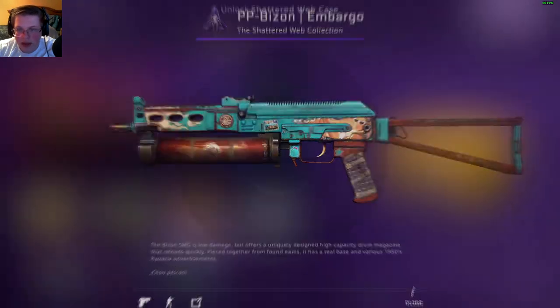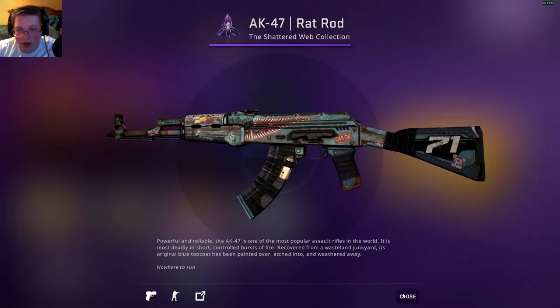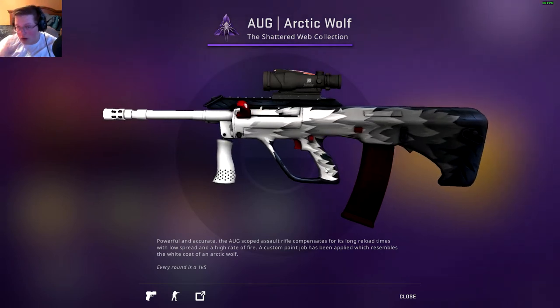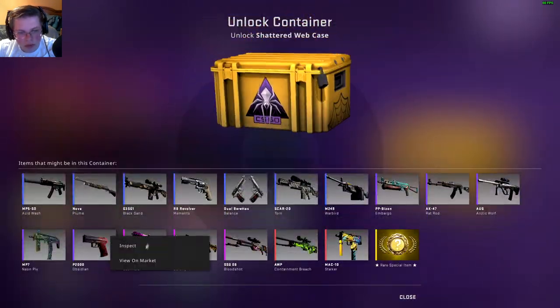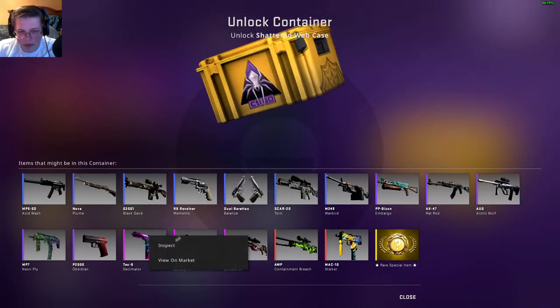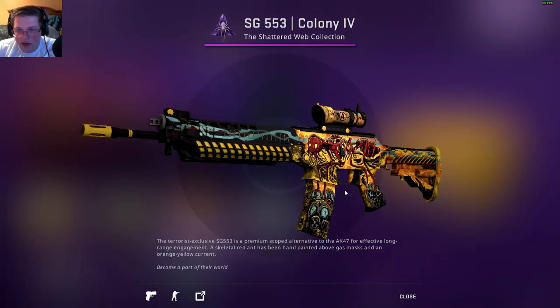Let's take a look at the purples. That one's decent, it's okay. This one is pretty good, but partly just because it's an AK. This one is amazing — I'm 100% telling you right now I'm buying a StatTrak version of that. That one's pretty cool. This one is also really nice. Decimator is always super nice.